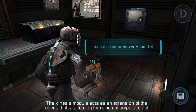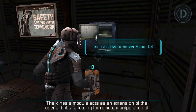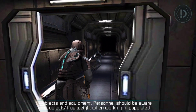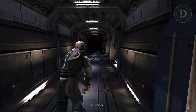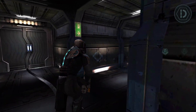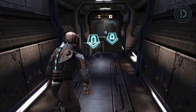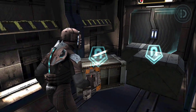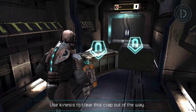There should be some Kinesis modules in this room coming up. See if you can find one while I work on these locks. The Kinesis module acts as an extension of the user's limbs, allowing for remote manipulation of objects and equipment. Personnel should be aware of the object's true weight when working in populated areas. Use Kinesis to clear this crap out of the way.